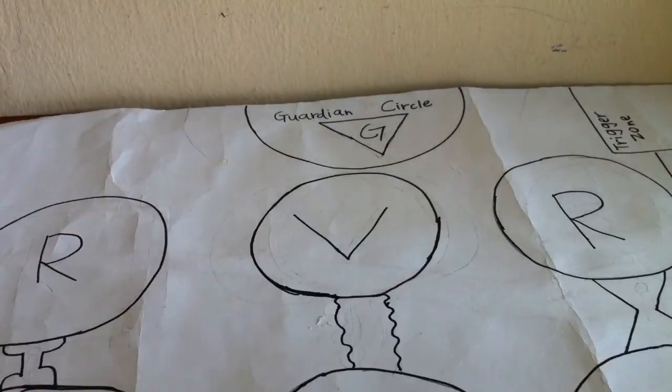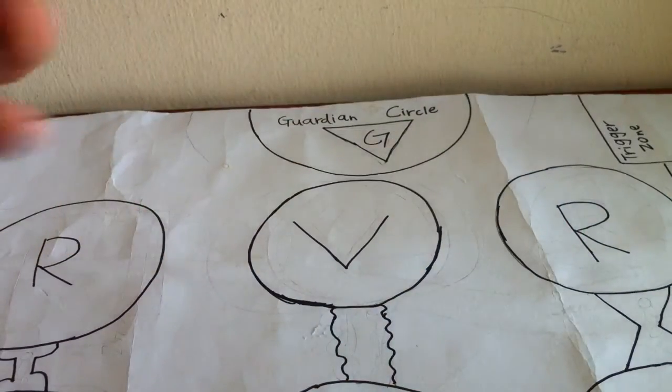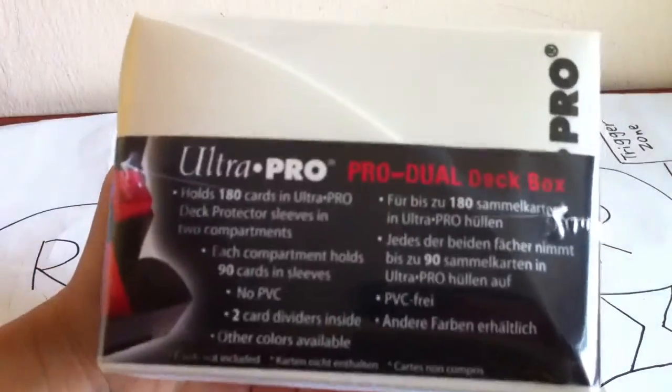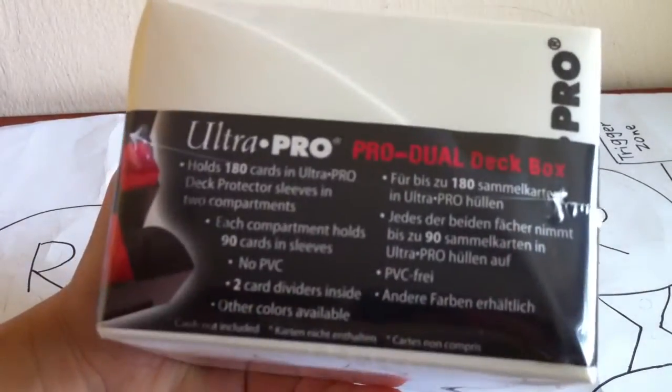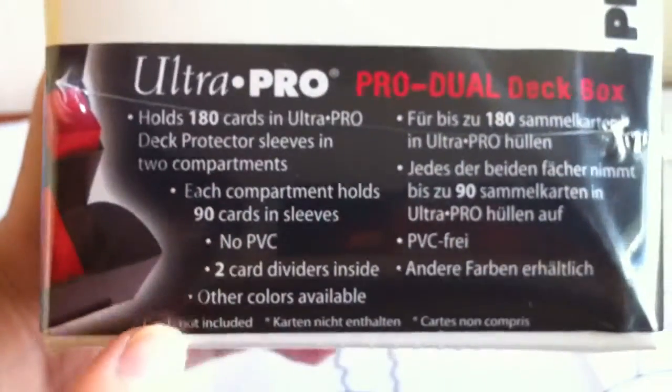I actually got an Ultra Pro Deck Box — the Pro Dual Deck Box. It holds 180 cards, so probably about 2 or 3 decks since we put card protectors. There are 2 compartments, because each compartment holds 90 cards in sleeves, and I sleeve all my cards and all my decks.